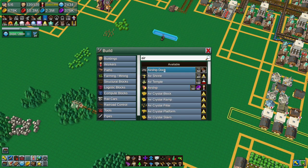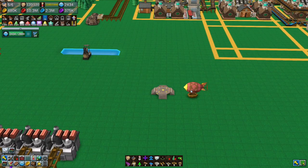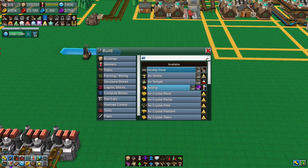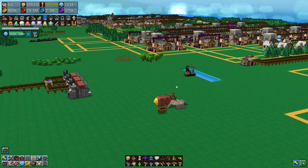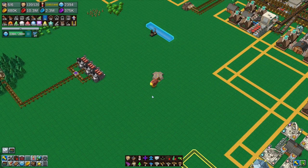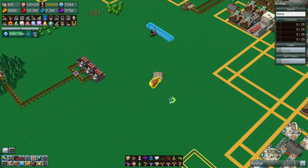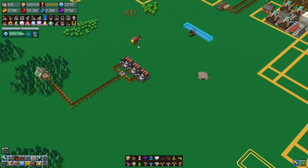An airship - there's the ship dock and there's the airship itself. An airship uses two population. You'll see it flies and can fly directly over the top of buildings without worrying about pathfinding at all. If I set it to go there, it'll just go up, fly over, around, and drop down again. It follows a square path - it doesn't fly diagonally, but nothing does diagonals in this game.